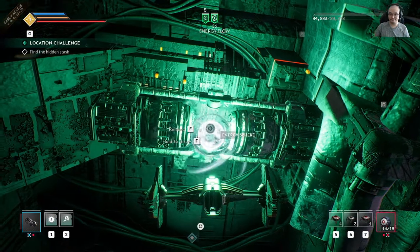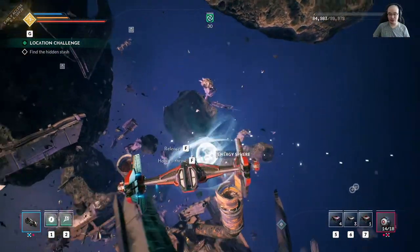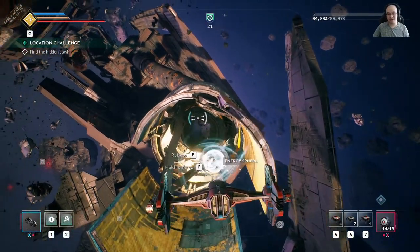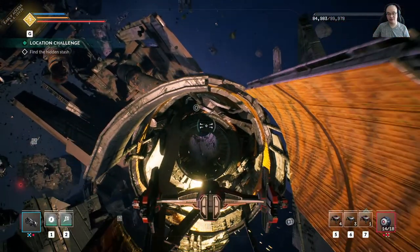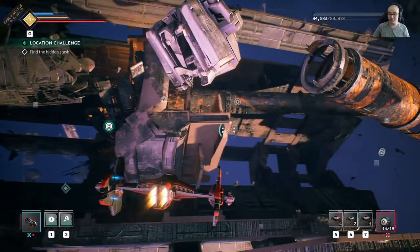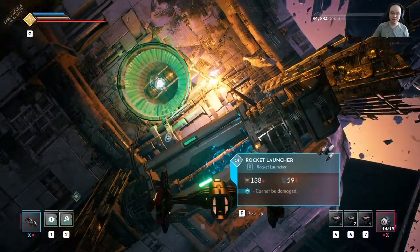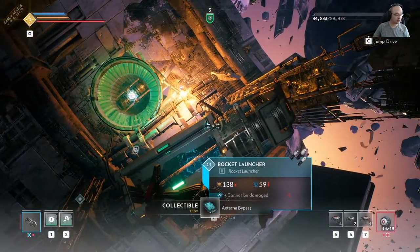You have to shoot the sphere into a very specific place. You see this tube? It leads all the way into the energy socket. Come here, charge it up — it works like a slide, so it just travels down and finally opens the hidden stash. And that's how you complete the location challenge. I hope this helps, and thank you for watching.